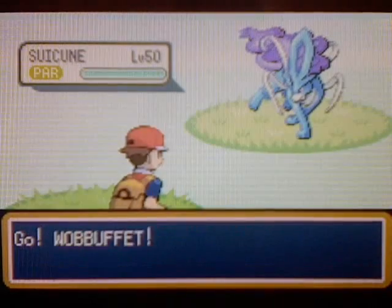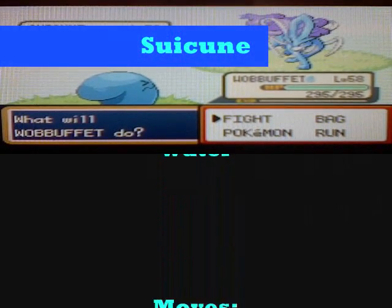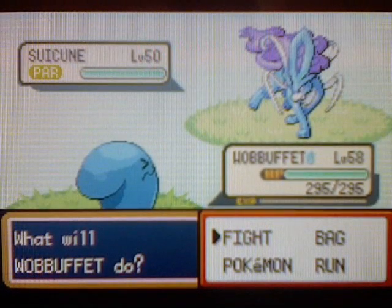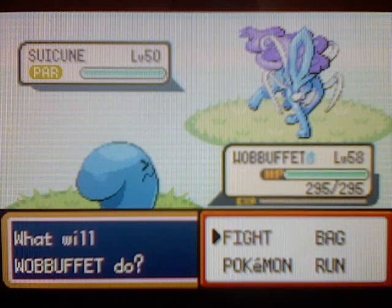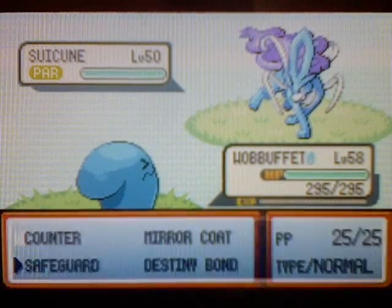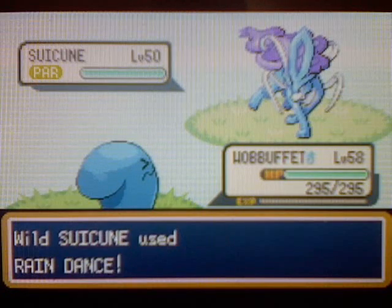This is Suicune! It starts at level 50, water type, with the moves Bubble Beam, Rain Dance, Gust, and Aurora Beam. I've already met Suicune before when I was trying to look for it, so I was able to paralyze it thanks to Zapdos. You'll only find Suicune if you chose Charmander as your starter.